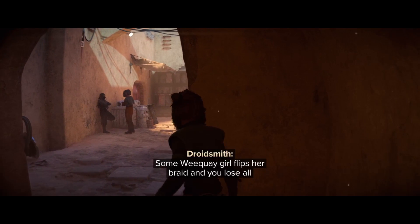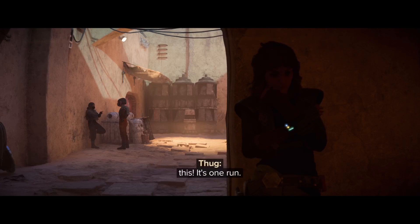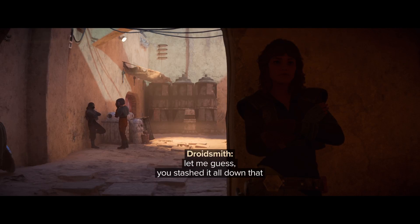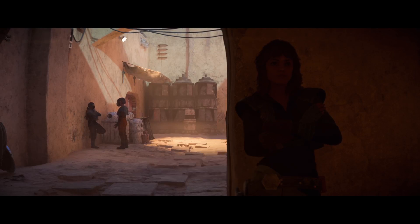This is the forbidden goods Intel. Some weak girl flips her parade and you're in the bazaar. We've done harder jobs than this. It's one run — the route she told us to take is in hot territory. And let me guess, you stashed it all down that back alley behind the betting parlor table? Well, how'd you know that? Because you are too predictable — another reason you're gonna get us killed.